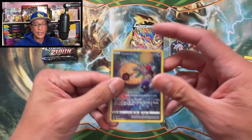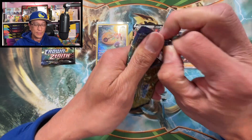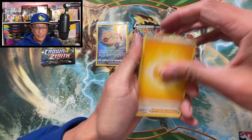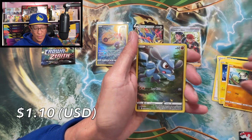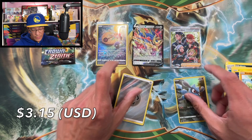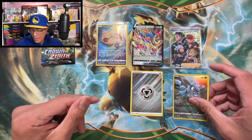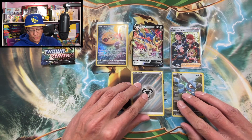I almost forgot — this is a profit or loss video! We need a banger. One of those gold cards — a Giratina gold card would be awesome. Lightning Energy, Froslass, Gloom, Hammer, Squirtle, Hoppip, Woolloo, Sneasel, Pancham — and a Riolu Galarian gallery and a textured Metal Energy. That is a hit — double hitter! The textured Metal Energy is a hit along with a Riolu Galarian gallery.